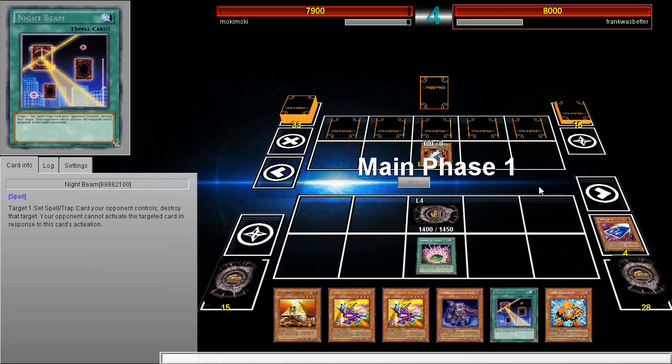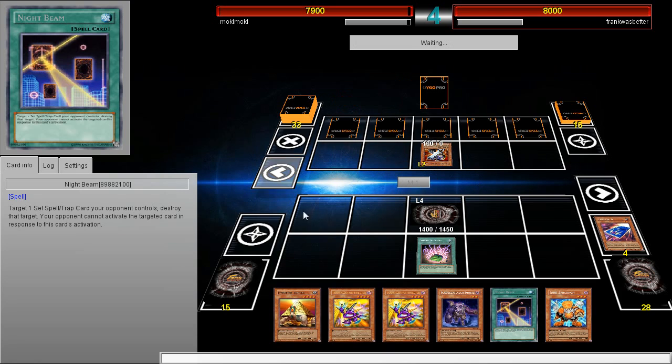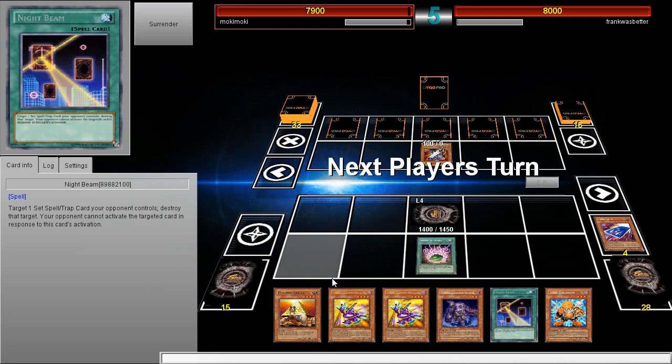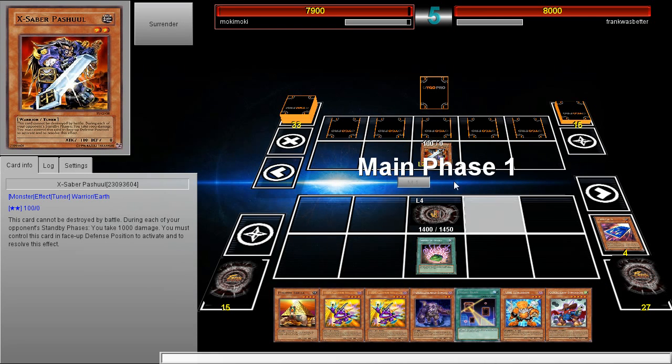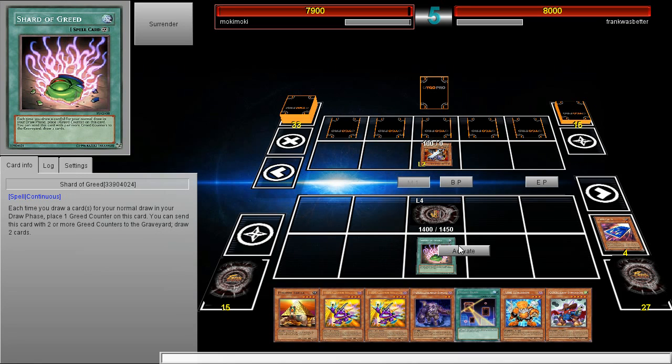He can't use Golem's E-Call because I'll have control, and XYZ where he moves nothing, I think. I'm just going to end. He wants an attack position, but otherwise there's really no point to do that.